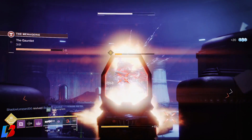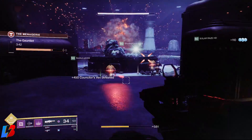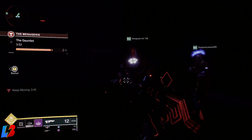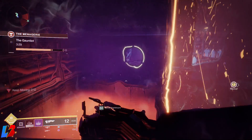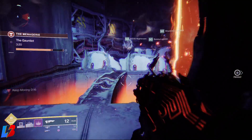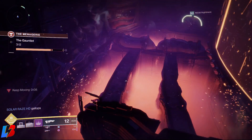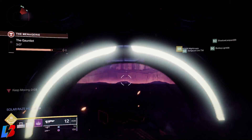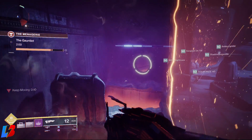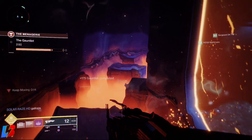The next stage is called The Gauntlet, and it's actually pretty fun as well — kind of like your technical jumping puzzle stage. You're going to go into a room with a lot of adds, a lot of Vex, and a lot of sniper adds, which are the most annoying ones. Focus fire on the boss that spawns in the middle. After you kill the boss, it's going to teleport you into a gauntlet stage where you'll have to do a jumping puzzle that's like a maze. Once you complete that jumping puzzle, you'll be brought back into the room and another boss will spawn. You need to do this a total of three times. Complete it before the timer runs out to finish the encounter.